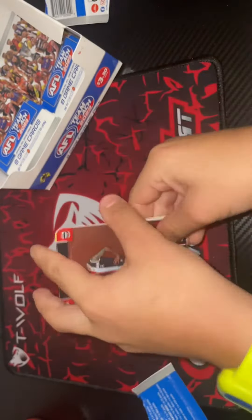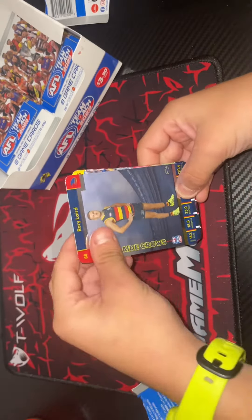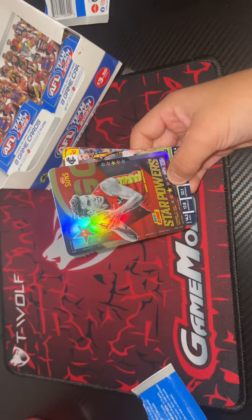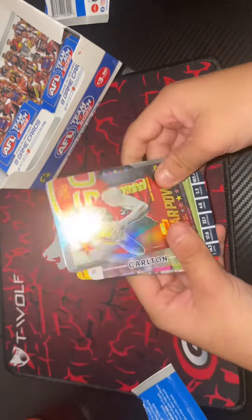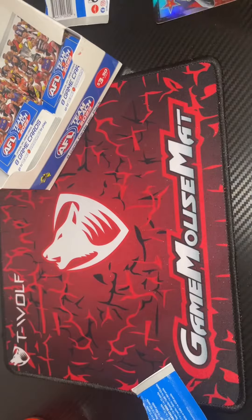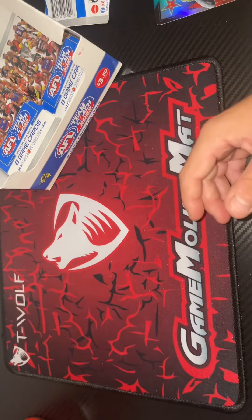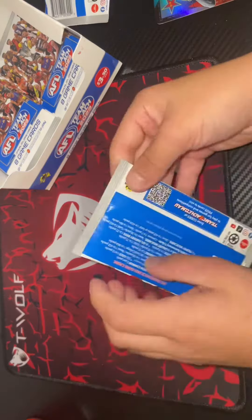Okay, we got a Bradley Hill, a Warry Lob, and a Star Powers of Ben King. I have a lot of Star Powers, and I actually really like them — they look really cool. Okay, next pack.